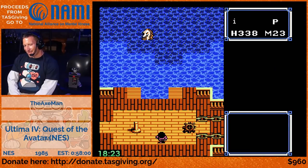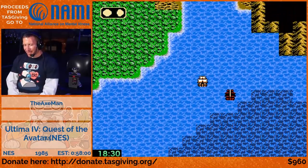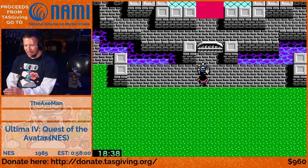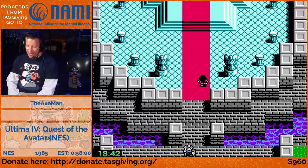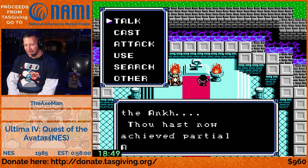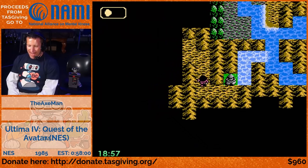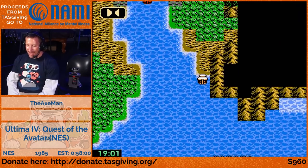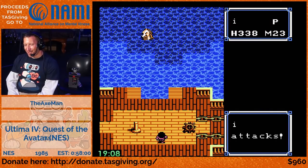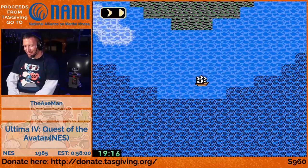The way moon manipulation works: there's a counter - every eight steps the moons shift. The moon on the right shifts, and every three cycles the moon on the left shifts. That's every eight steps you take; every 16 frames is one step. So either you stand still for 16 frames or you move, and that cycles the moons. If we get a fight right before or right after that eight-step boundary, we can affect how the moons cycle. So we're actually controlling when the moons cycle so that the moon gate shows up right where and when we needed it.